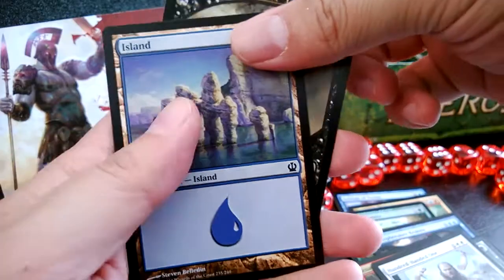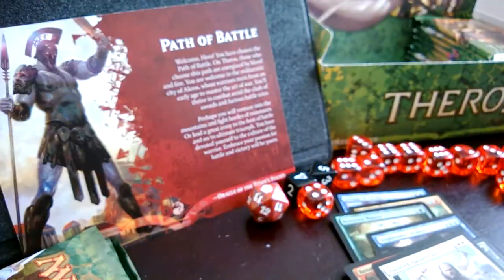An island and a Harpy token. Three more packs to go for this part of the box.